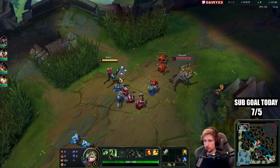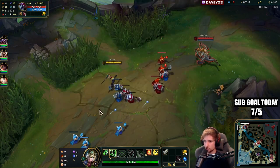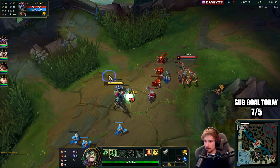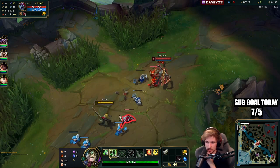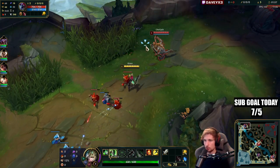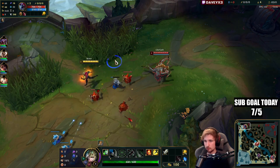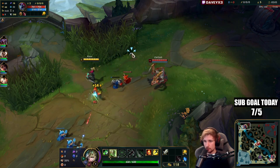One thing that's very important to note here is that Cho'Gath is playing with Aftershock, meaning his trades are going to be quite strong, especially with Bone Plating. Let's figure out — actually, he doesn't have Bone Plating, so he's probably going with Second Wind or another secondary rune.